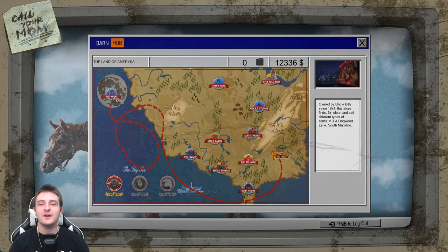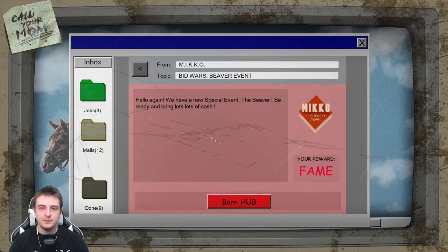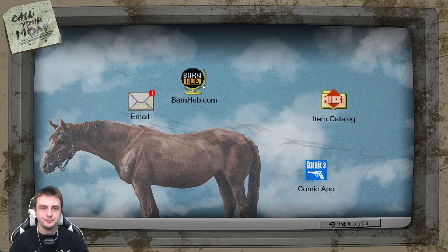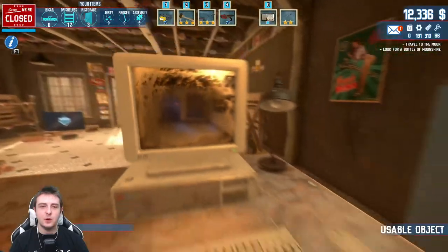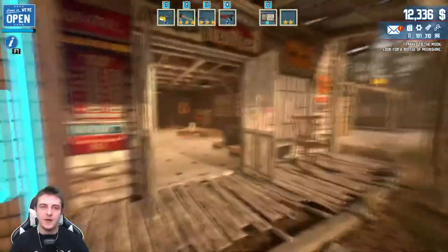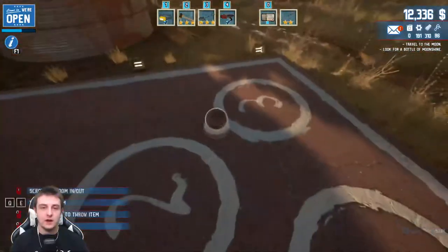I don't know if we're gonna go to the moon today because we have some bid wars that need to be done and I kind of want to redeem myself in the bid war section. What we'll do first is open our store, sell what we need to sell, and then we'll go to the bid wars. I want to get the car - obviously - or at least a car.